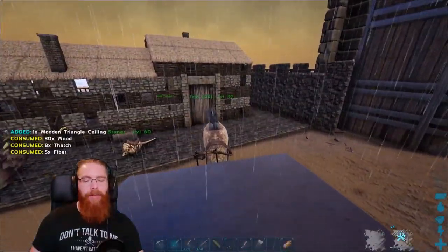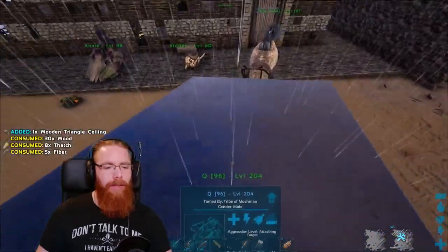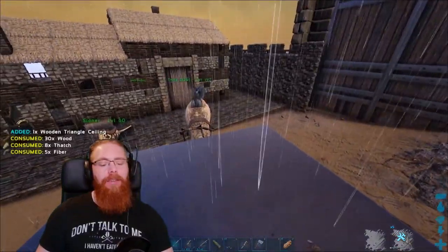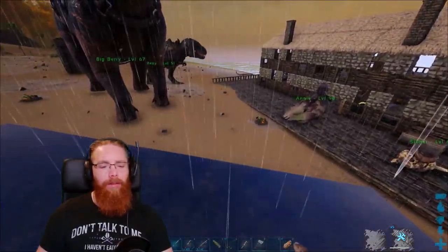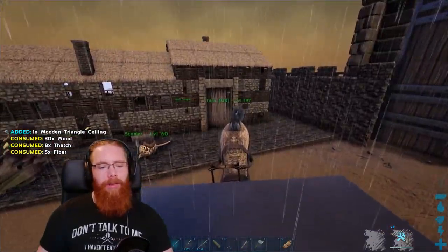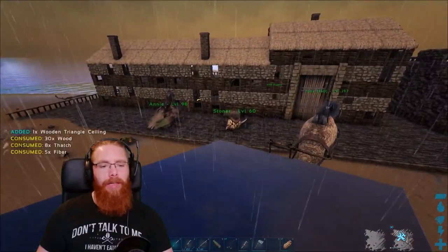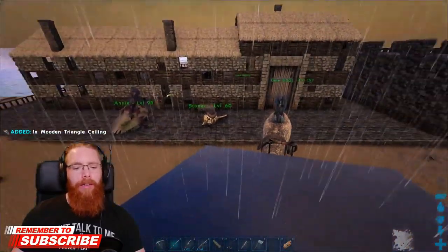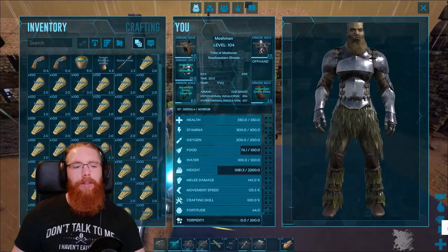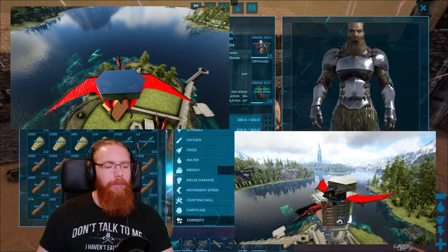Just getting some foundations and some ceilings crafted up. I'm going to get Q's platform saddle built up. I'm not entirely sure what I'm going to do with it — I'll probably put a smithy on there just in case and a bit of storage, maybe a bed. But other than that I've got no real use for him; I'm just going to fetch and carry everything back here. It's nice to have the platform put out, and on the Infinite Ark series, on Quentin the Quetzal, I really liked the glass platform I built for him.